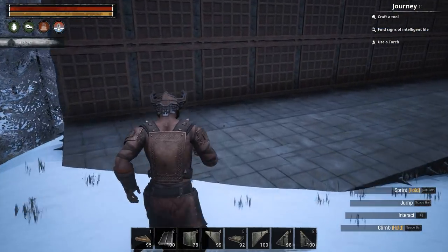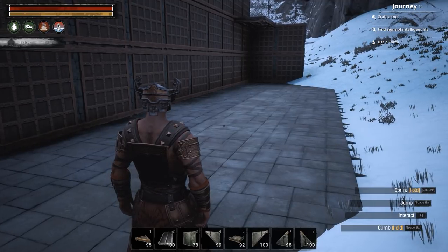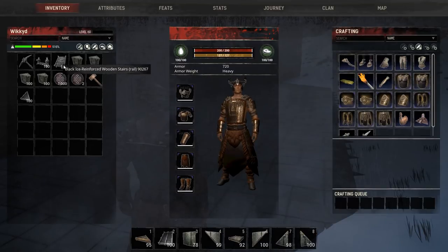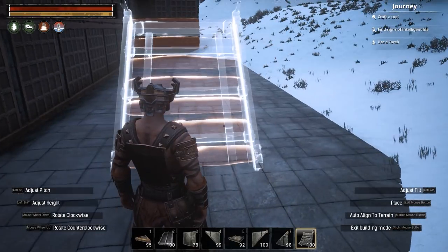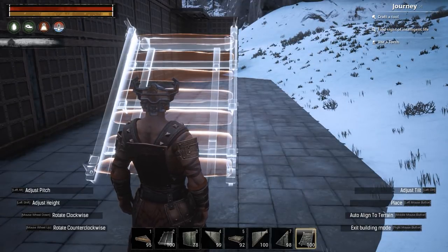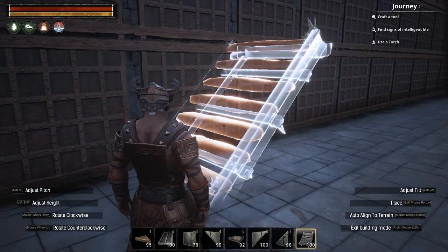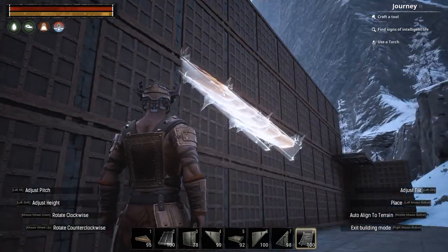Before we get started I'm also going to show you some snapping issues you're going to have with certain pieces. I've noticed in the comments some people are confused about how certain pieces snap to other pieces. For example, some people assume that stairs have a snap point on the side of the stairs — this is actually not the case. The stairs only have a snap point on the bottom and at the top. There is no snap point on the side of the stairs, and I'll illustrate that here.